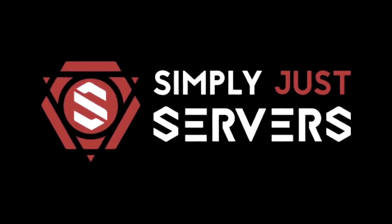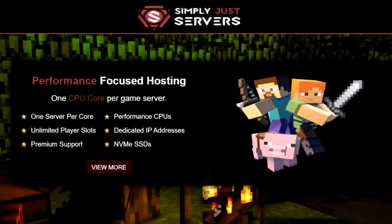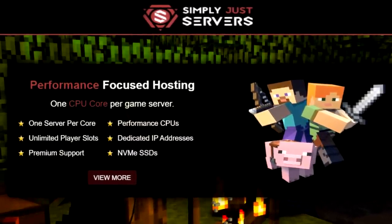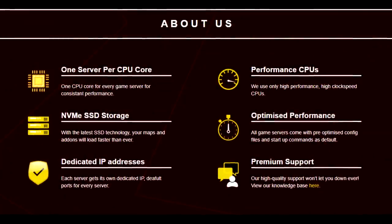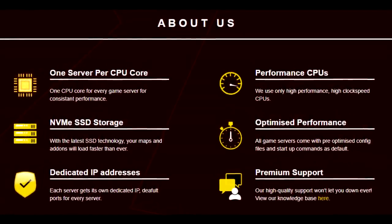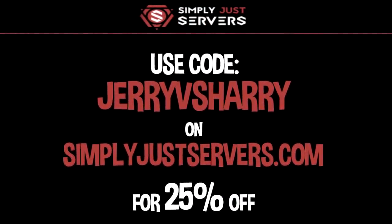If you're looking to make your own high-performance premium Minecraft server, visit simplyjustservers.com. Performance-focused hosting with one CPU core for every server, SSD storage, great performance, premium support, and affordable pricing. Use the code Jerry versus Harry on simplyjustservers.com for 25% off your first purchase.